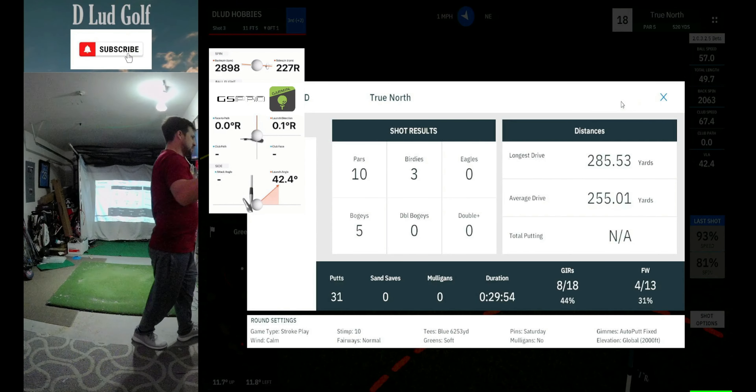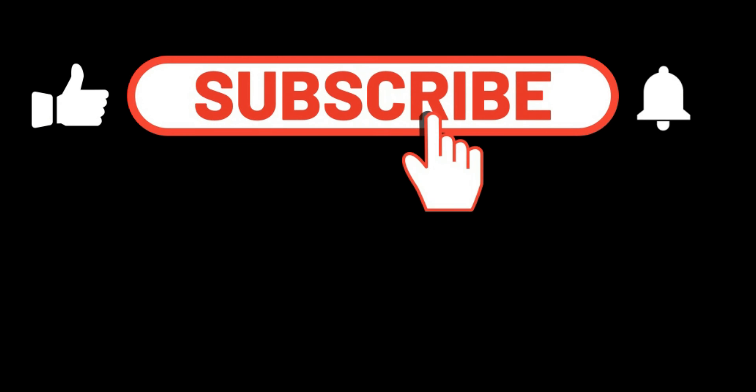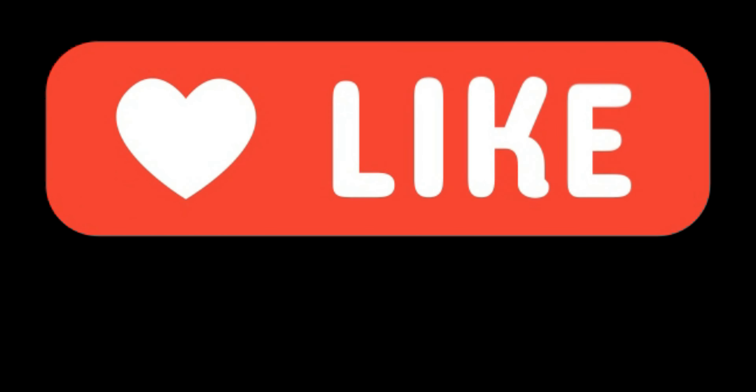We have the stats coming up here. The beta has come out with a revamped scorecard, which looks amazing. We got the duration in there now, the putts and the greens in regulation and fairways hit are working now. We get average drive, longest drive, and pars as well as the other categories of shots. Very excited about that — I'll be bringing that up after all the rounds so we can start comparing some of those numbers. We will see you tomorrow with a new course. Peace.